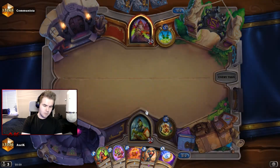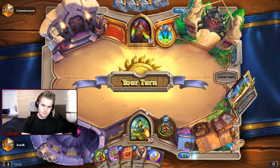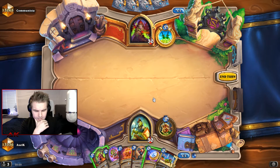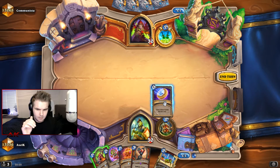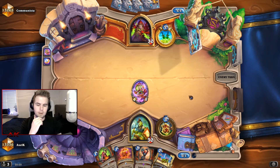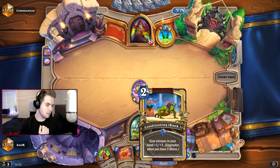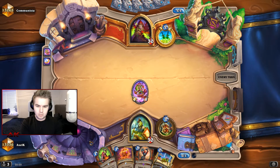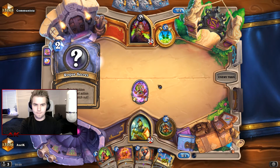Do I just coin the Crab Rider here? I think I want to do it — because if he plays the Octobot, I want to be able to hit it right away. But we can play kind of slow because we have a Conditioning. So if we get a lot of tokens in hand, we can just throw out the Conditioning on turn 5 and then we have this huge hand with three 3s with Rush. I feel like that's where the power comes from.